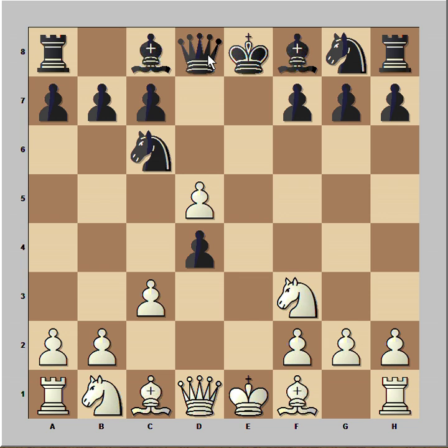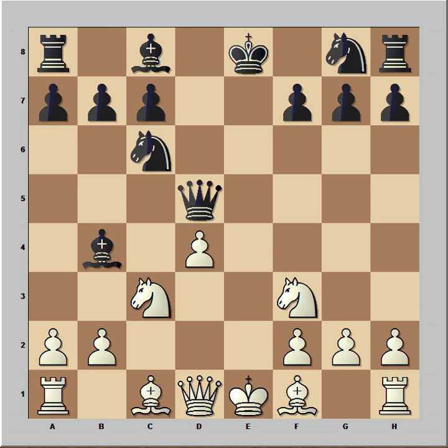d5, e takes on d5, queen takes on d5, pawn takes pawn, bishop to b4 check, Nc3 blocking and attacking queen, bishop to g4 pinning the knight on f3, bishop to e2, bishop takes knight, bishop takes bishop.